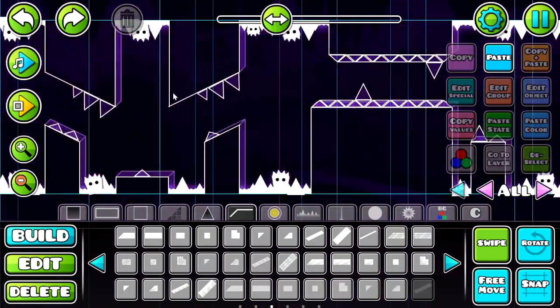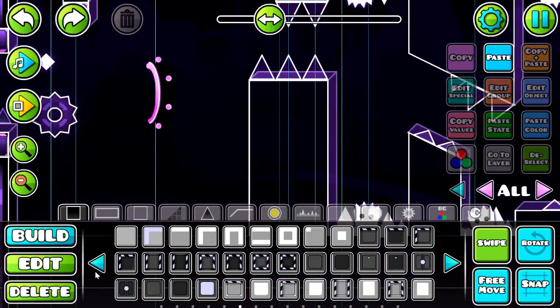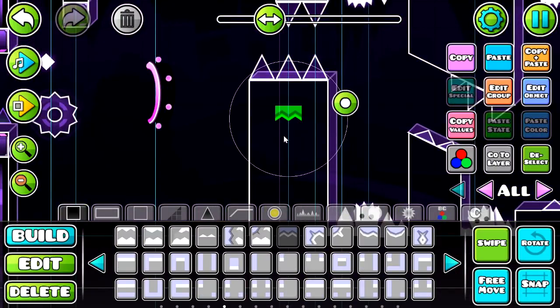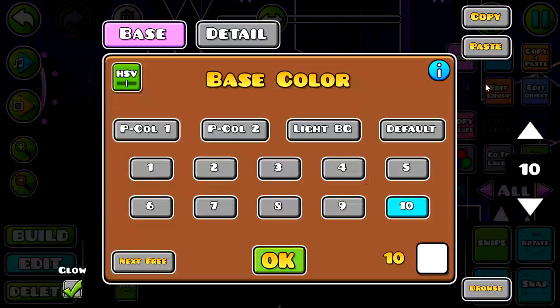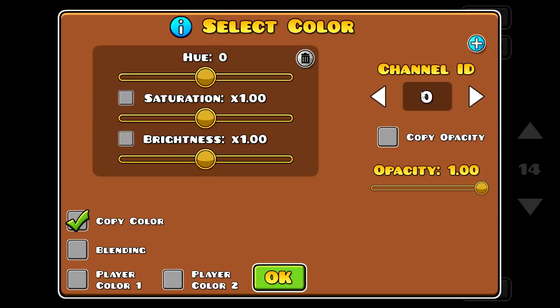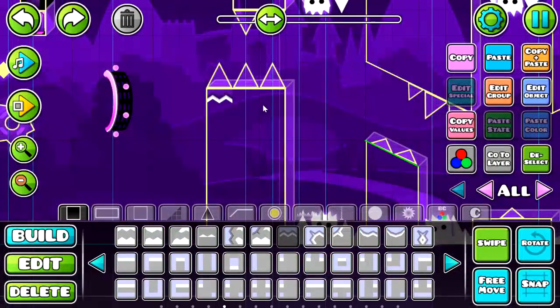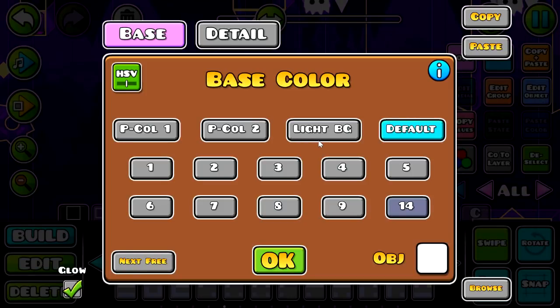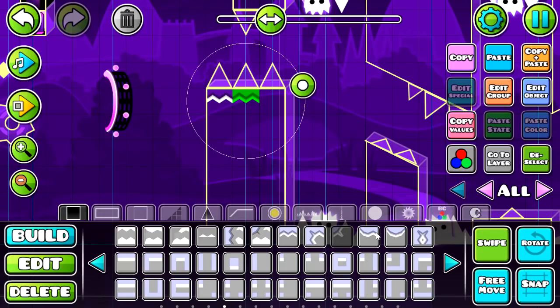We're going to use one of these blocks up here because they don't get used very much anymore. Let's go with the white base and make a new color for the detail because I want it to be darker. Okay, that looks good. I'm going to pretty much guarantee I'll forget what I just did — it was color 10 and 14. I'll try and remember that for the rest of the blocks.